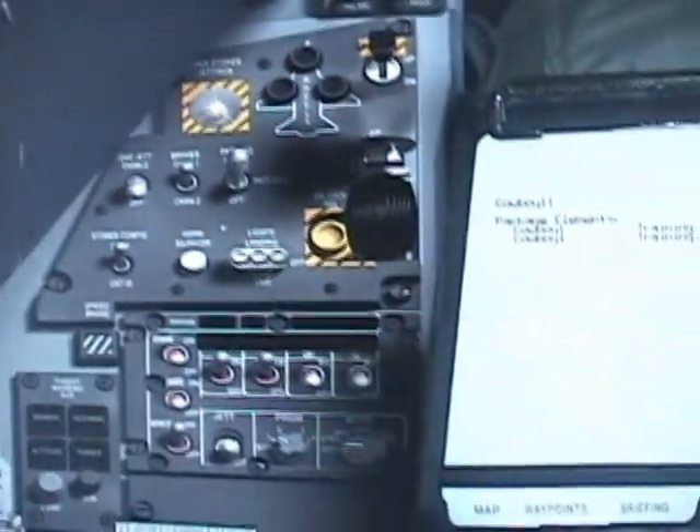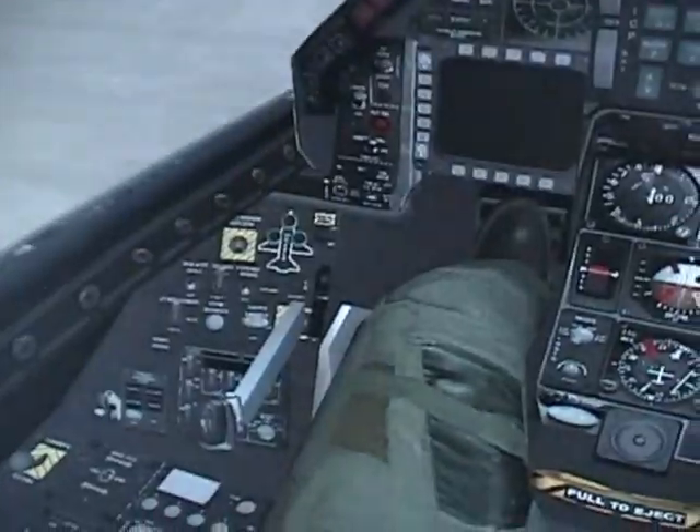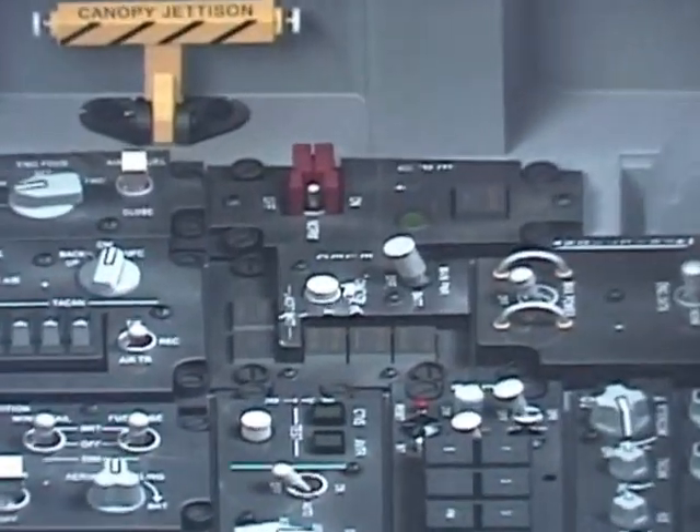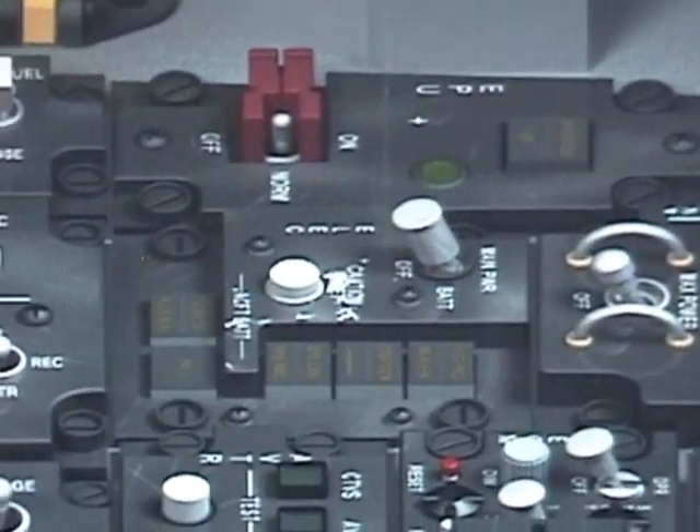Now, go to the left console and set the electrical power switch to main power. This takes two clicks.